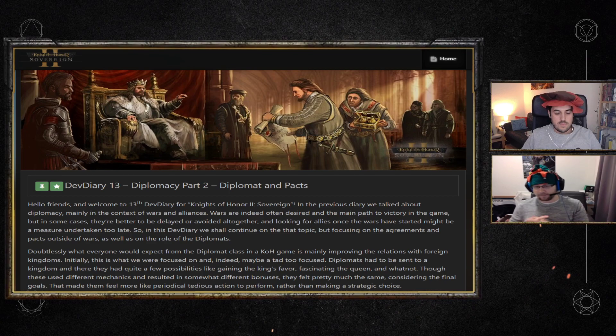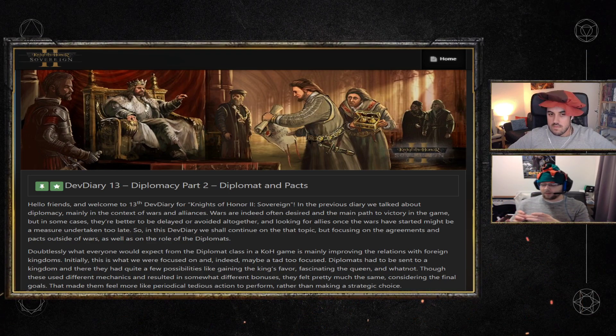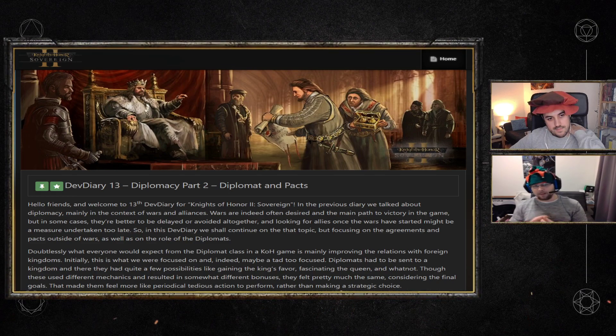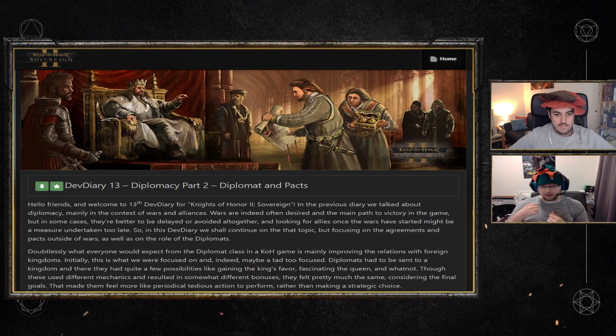In contrast, a diplomat can be sent to a foreign court to create an invasion plan. Similar to the defensive pact, you get allies and say you're all going to attack a place — but you tell them this in secret. Invasion plans are not public, but they can be revealed. If you made an invasion plan, a spy sent to your court could uncover it, and then the spy could kill the diplomat.